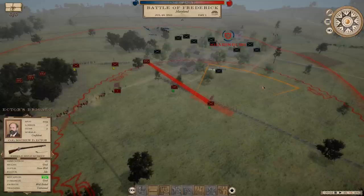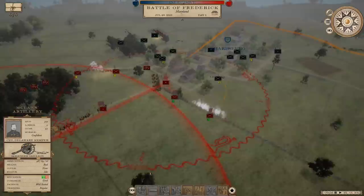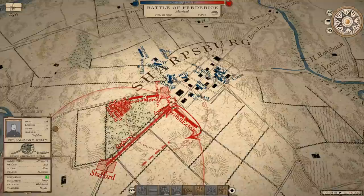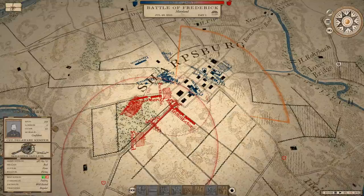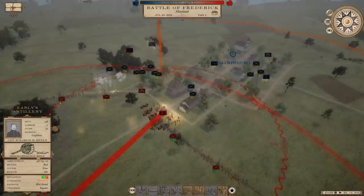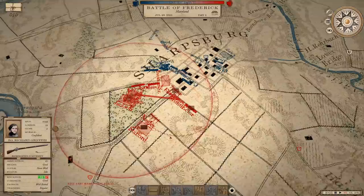We're engaging right outside of town. Oh no — why are my guns on the road? I should have told them not to take the road. Don't take the road, boys. They probably won't receive that order in time. Now I've got two batteries parked right there in that spot — get them out of there. Always got to remember to give that 'don't use roads' order if it's going to endanger my troops.